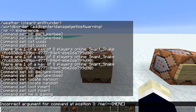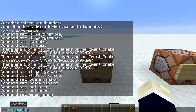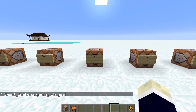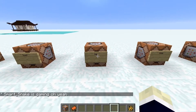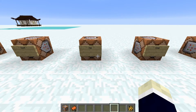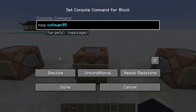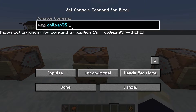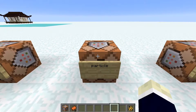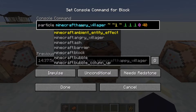The me command: just type slash me and then something you're doing, like 'is gaming' — and it'll say 'SmartSnake is gaming.' It's a funny command, really only meant for memes. The message command: just type message and then a username and your message. Pretty easy.